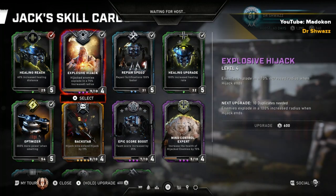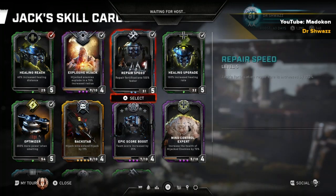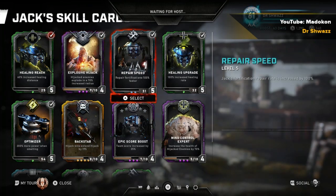Healing Reach is basically the distance at which you heal your DPS class, like your JD. Explosive Hijack means enemies within a certain radius explode when you hijack them. This is useful if your teammates are getting overrun — you can hijack a Scion or whatever, make them explode, kill the enemies in that radius, and then go back to healing.